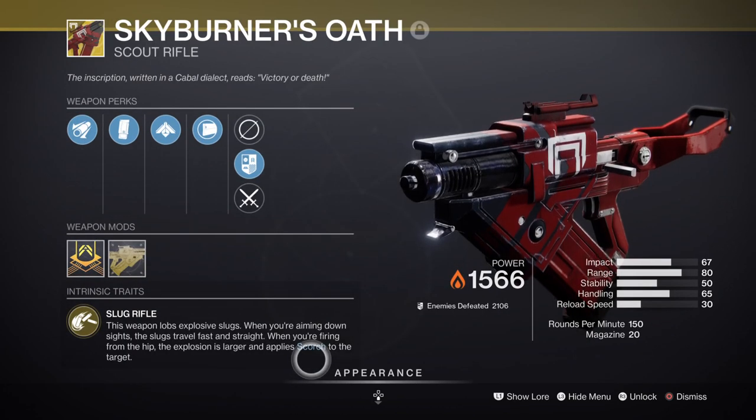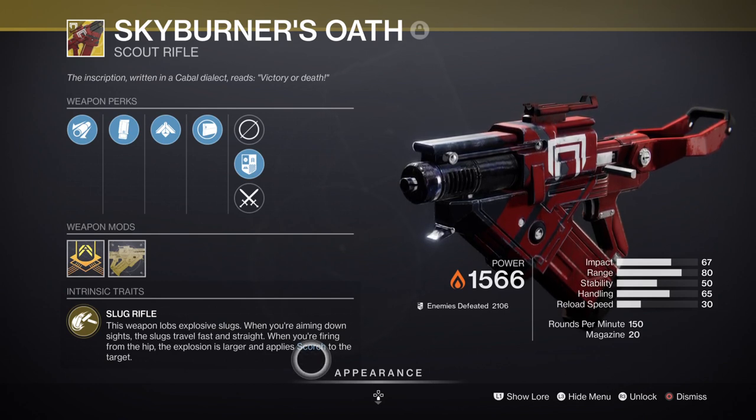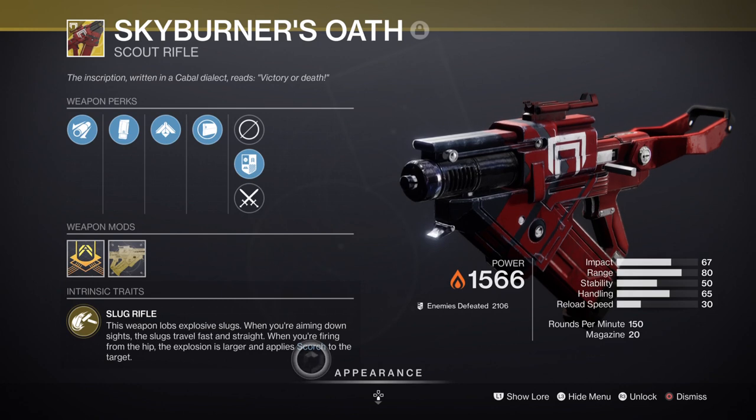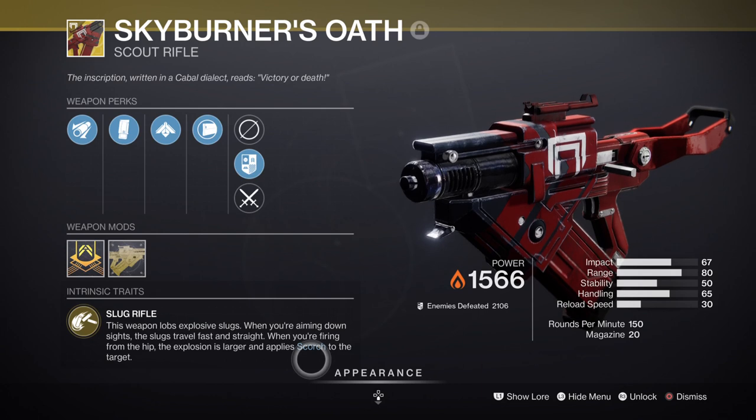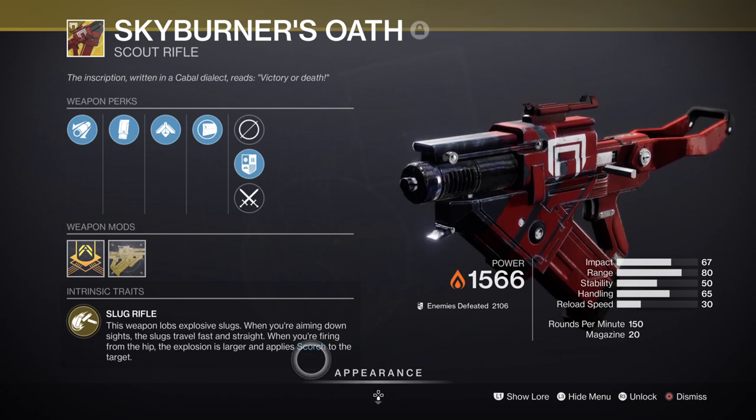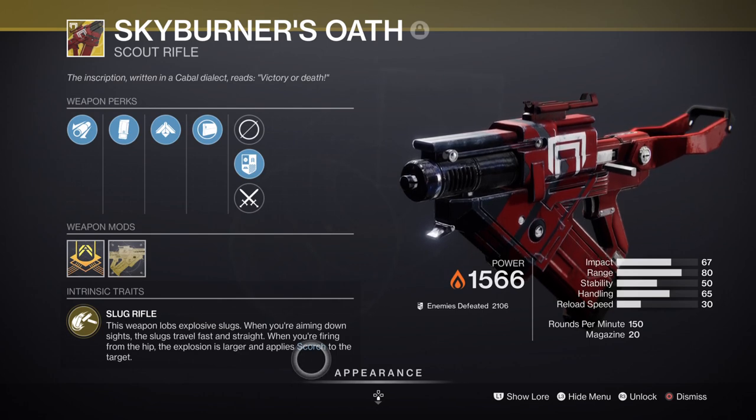As a secondary, I have Skyburner's Oath exotic, which allows me to quickly get my melee and class ability back through the Scorch effect applied to targets. I did try to keep Prometheus Lens with the build since many mods this season focus on it. But upon using it, I noticed the Scorch effect wasn't really working as well for getting my melee energy back — it worked fine for getting my class ability back, but anything else was left behind. This is why I chose Skyburner's Oath, as it does noticeable work on my melee and class ability, and we can also proc ignitions via just the weapon alone after a few shots.